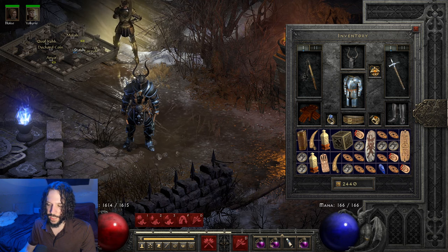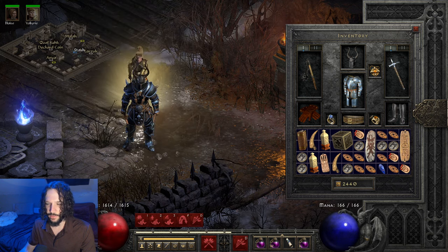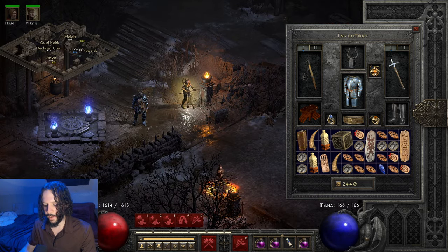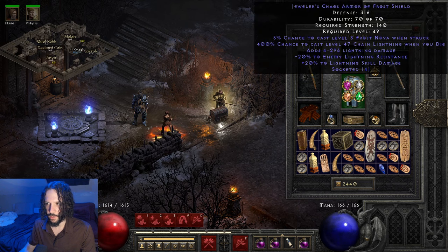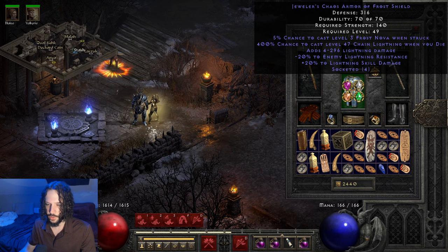There are a lot of setups for this build — I have a few different ones. I'll just go through some of the gear to show you what I'm using now. First off, we have the armor, which I showed already: 5-5 lightning facets. The armor's blue, so it looks cool. We have just a G-Face on here.